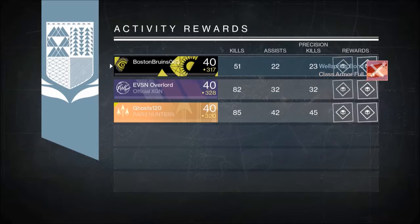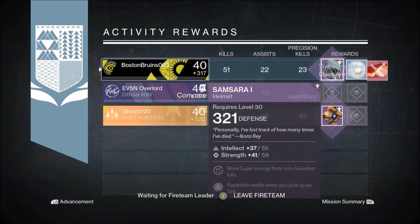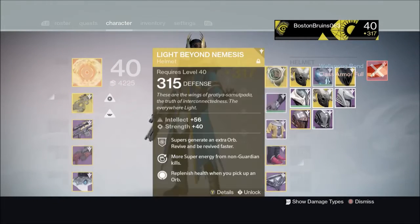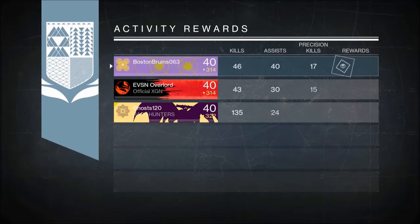On my second character the Warlock, a Legendary Helmet dropped at 321 and Ghost got a 325 Vanguard Shell. I decided later to infuse this to my Light Beyond Nemesis and it boosted it up to 321, but I'm 317.